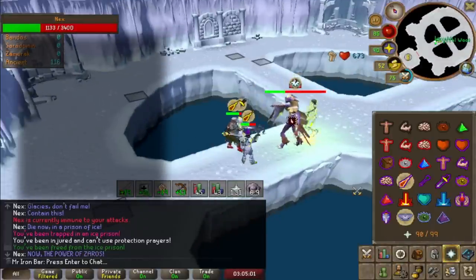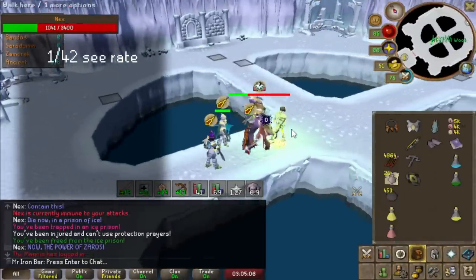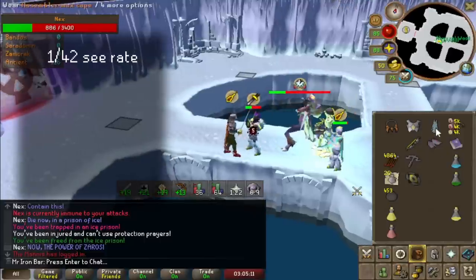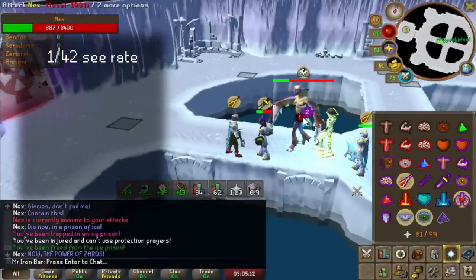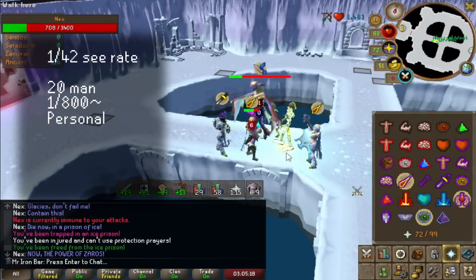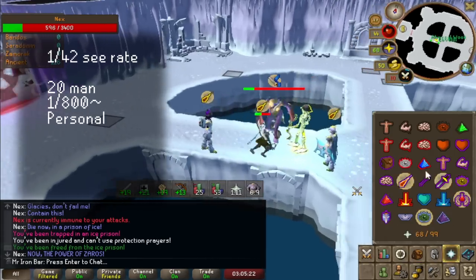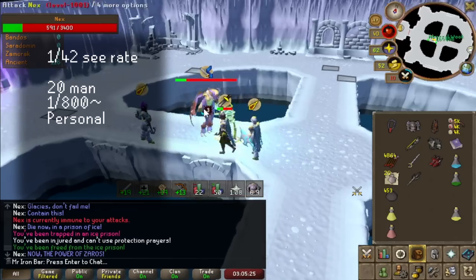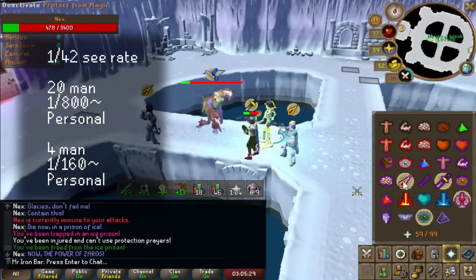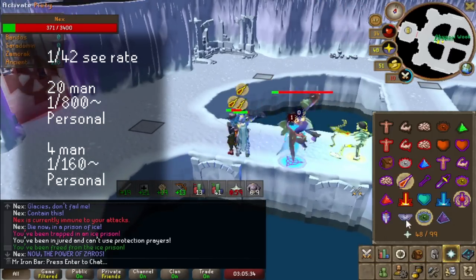Nex drops are seen typically 1 in 42 kills. Now it seems like a small number, but keep in mind that seeing a drop is not the same as getting a drop yourself. If you did a really easy Nex method, such as doing a mass method with 20 people, it's more like 800 mass kills for you to get a drop. It's a lot faster in small teams, but it is harder and will cost more supplies. My typical Nex kills are around 4-man size teams, which means my chance of getting a drop is around 1 in 160 kills.